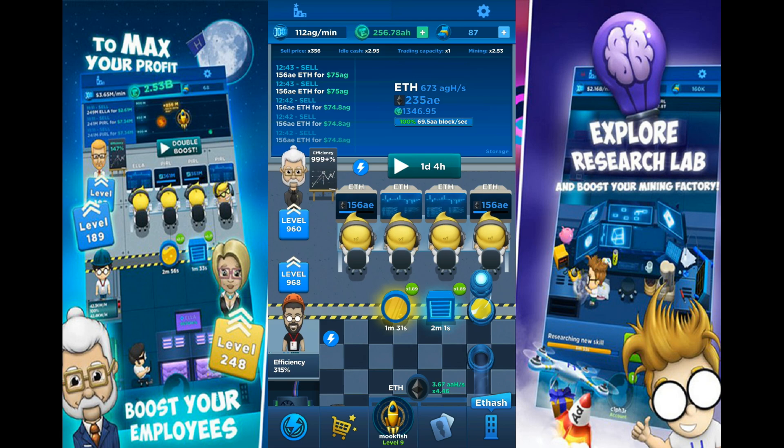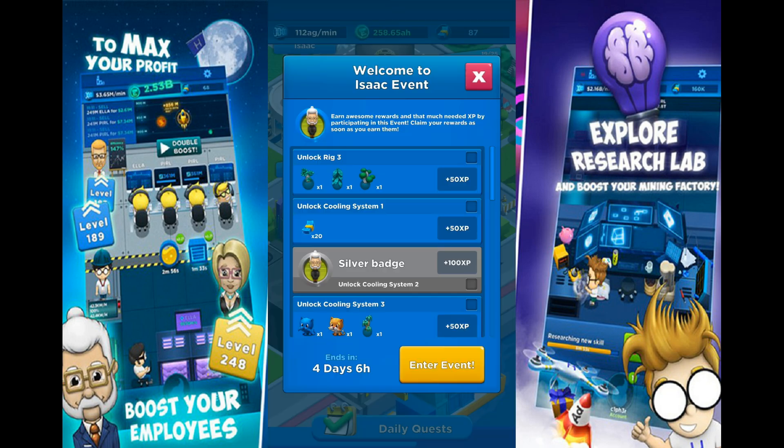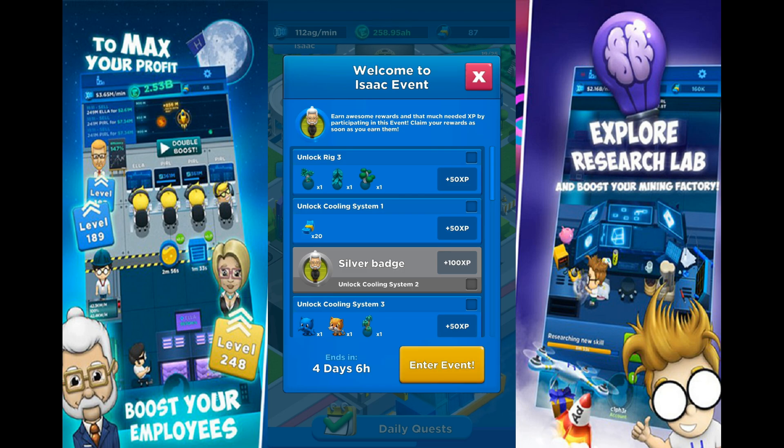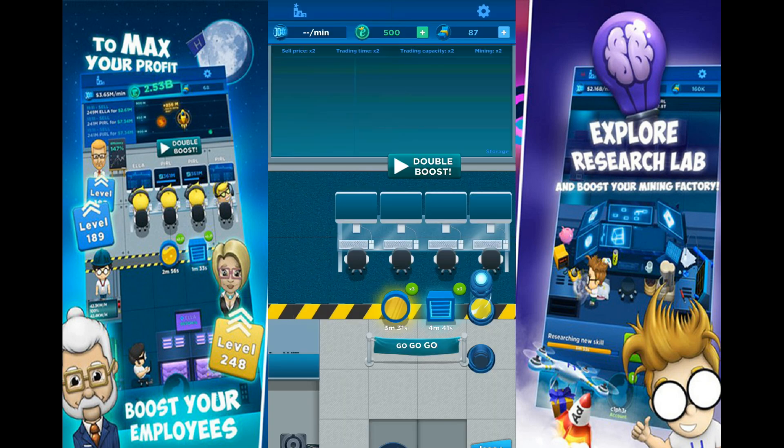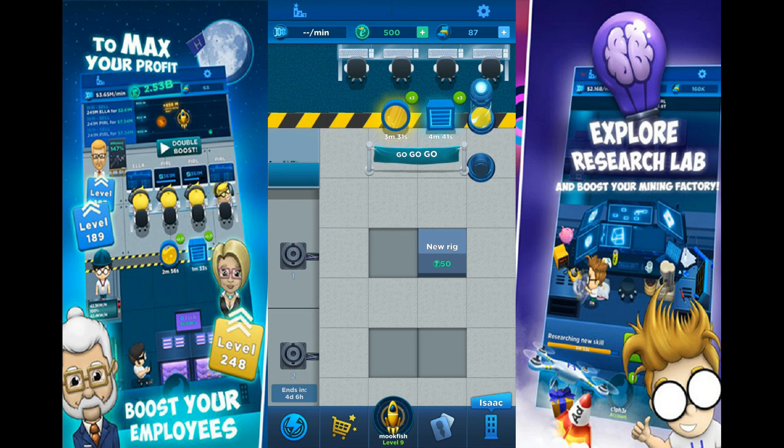For those of you that are new and interested in getting into the game, Horror Games have just released a special event. These special events normally last four or five days, up to a week. If we enter the event we're starting from scratch, which gives you an idea of what you need to be doing. As I mentioned, that double boost button at the top — no matter what level you're at, whenever you come in, always make sure you maximize that. You can watch about six videos to max it out, and that will give you a double boost for over 24 hours.